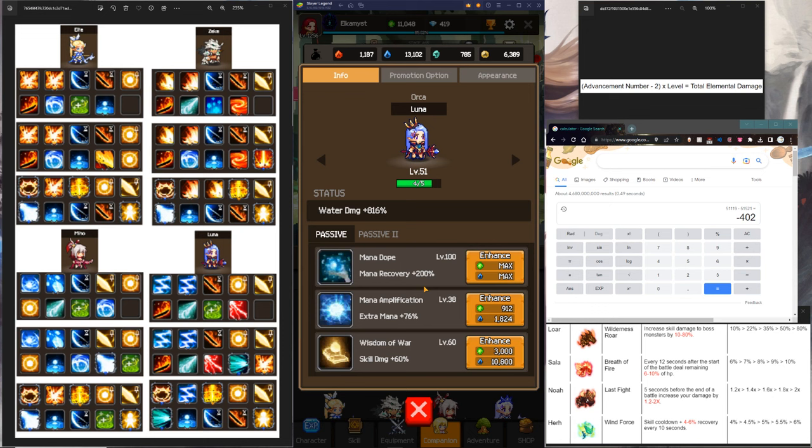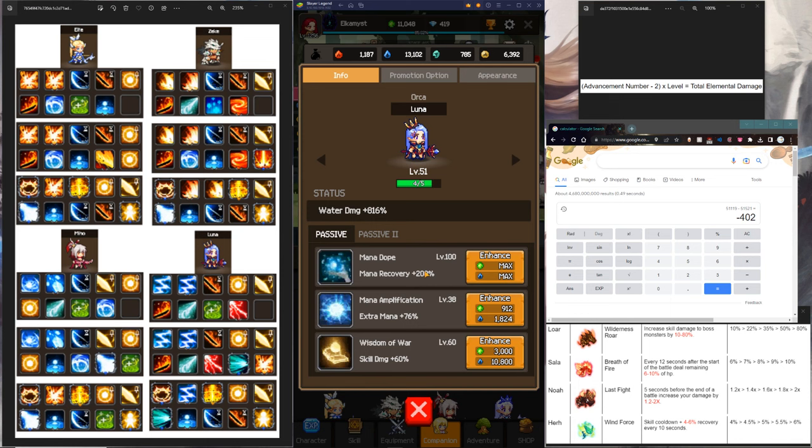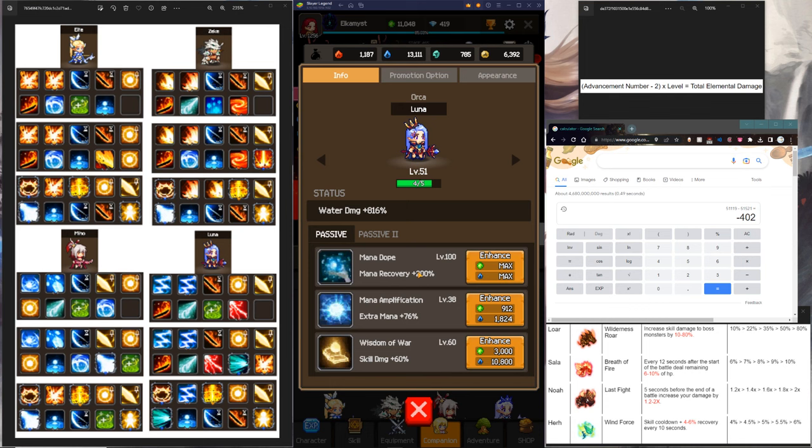For Luna, your primary focus is going to be mana recovery — max out your Mana Dope as soon as possible. I know Wisdom of War and Mana Amp are kind of tempting when you see skill damage, but they're super expensive compared to Mana Dope. The first skill of each companion is the cheapest one to level, and thankfully for Luna the most important skill she has is the cheapest one. So max that out as soon as possible — you want your mana regen as high as possible because you're going to be eating a lot of mana.